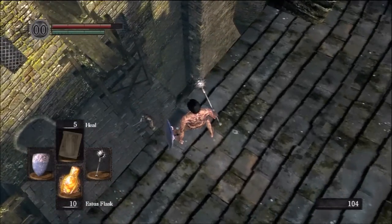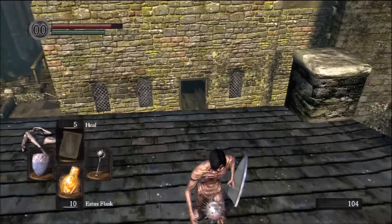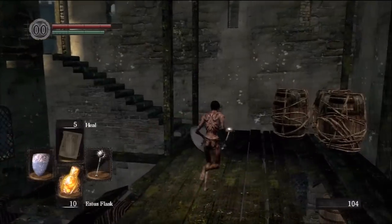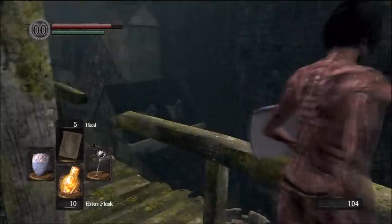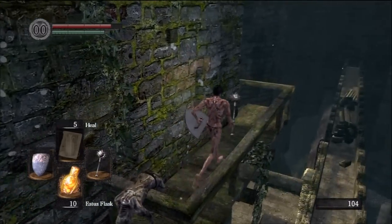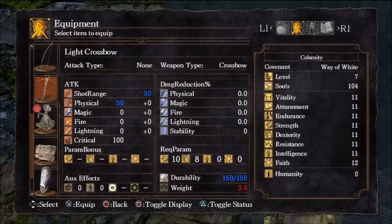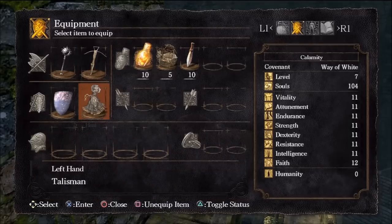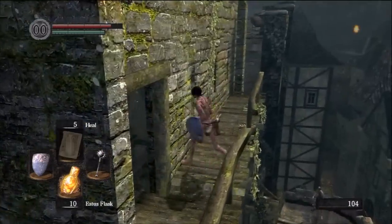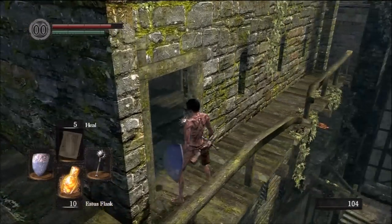Those throwing knives we will definitely have fun with later. This is the spot where you can't make that jump from below, but when you get up here it officially becomes achievable with a running start. Up here there's a corpse with a crossbow and 10 standard bolts. We're going to play around with the crossbow for a bit. It's pretty light — we can equip it and still have the fastest roll. When you equip bolts and arrows in this game, you can physically see them on your character, which is very cool.